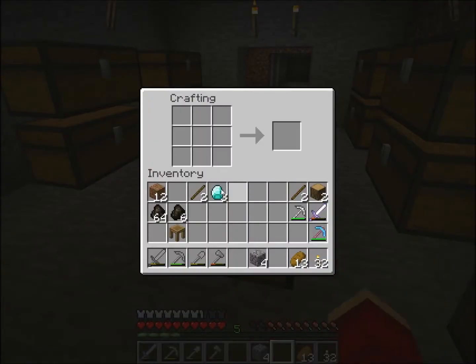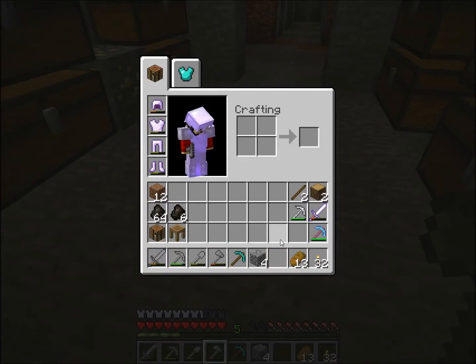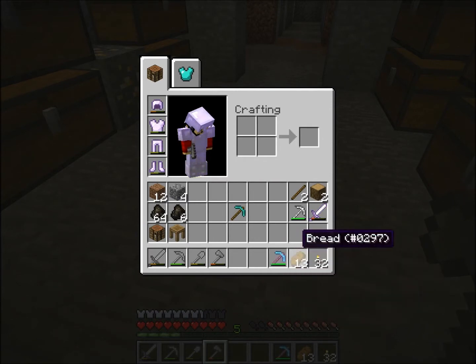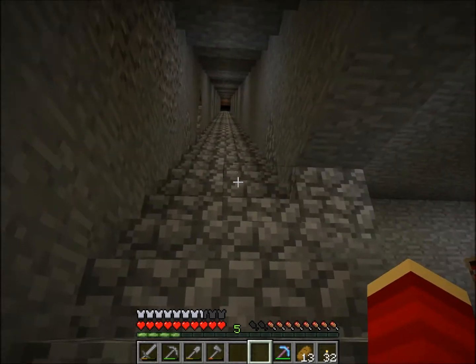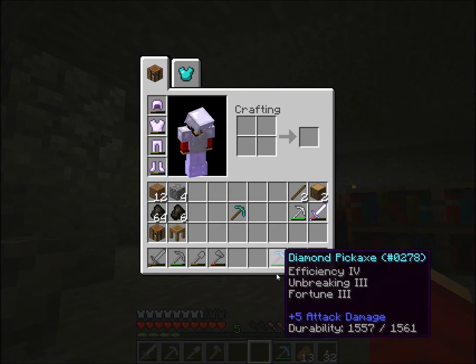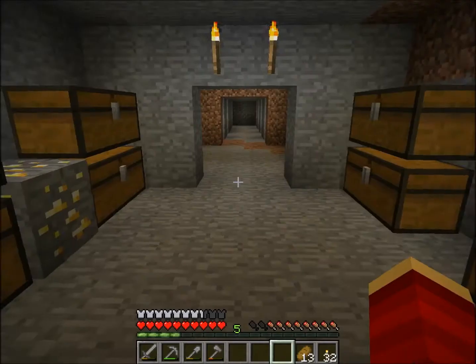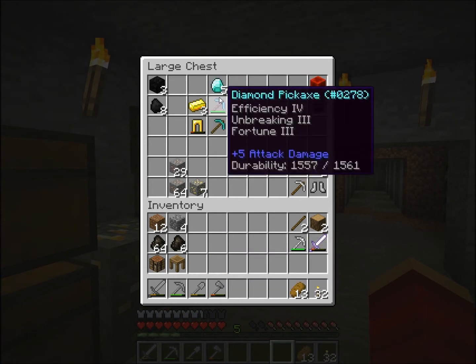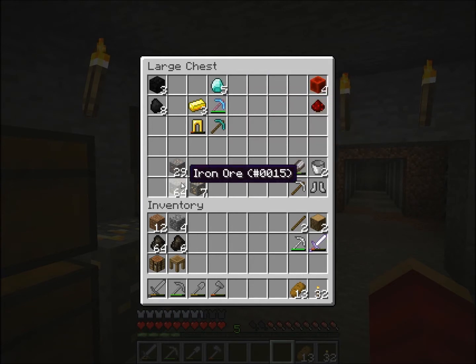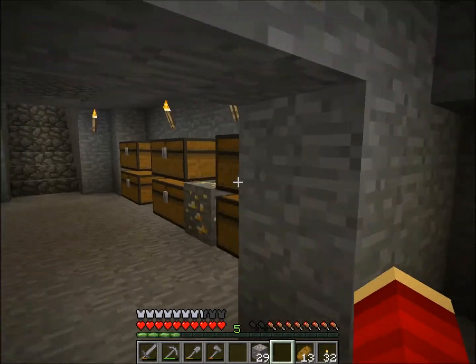I'll just keep doing this enchanting until I get this enchantment. I don't have enough levels for it right now, so I guess I'll have to use my Fortune pick on it. Now that I have my Fortune pick, I can do some stuff I wasn't able to do before. I'll keep that as a surprise for the next episode. For now I'll just store those guys in the chest, and maybe cook up some iron — I don't have any in my chest, it's completely empty.